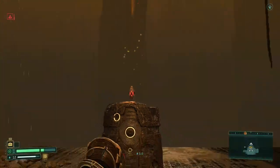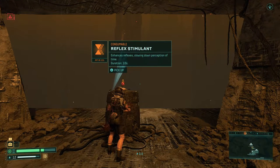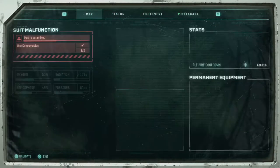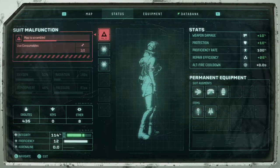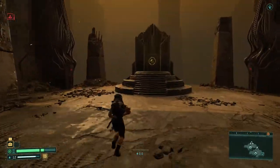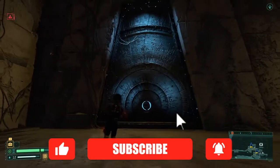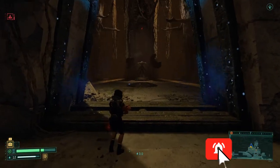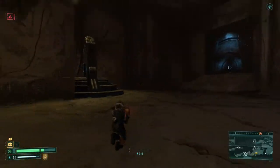In any biome you'll come across these. You can see there — reflex stimulant. I just spent 75 obolites. We have 435 right now. If we leave the item there and leave the area, you just need to leave the area and go back in.